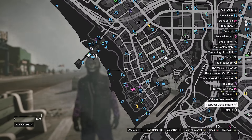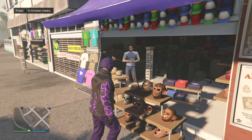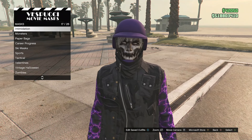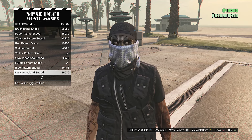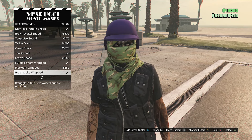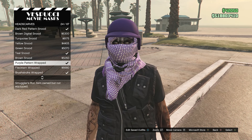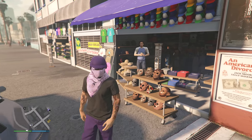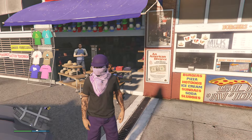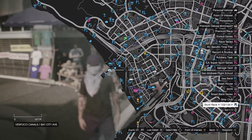Now go to the mask store to get the mask for the outfit. At the mask store, walk over to your mask section, scroll down to find head scarves on slot 16, scroll down until you find the purple wrapped on slot 24, and equip the purple pattern wrap. Back into the mask store and the bulletproof helmet and mask will merge together, but your outfit disappears — don't worry, as long as you saved the outfit earlier at the clothing store.